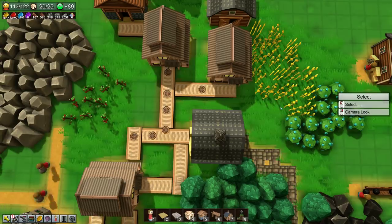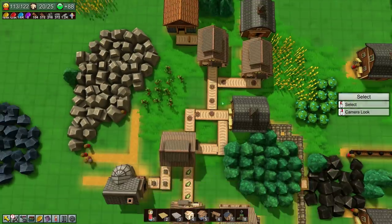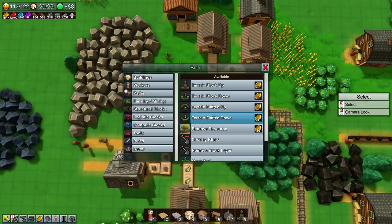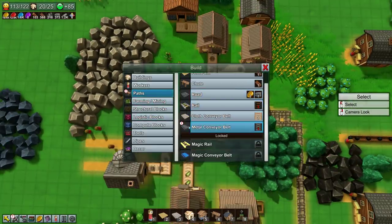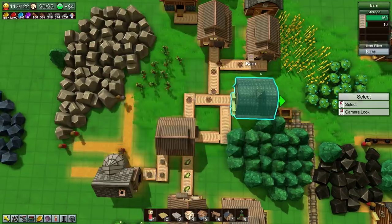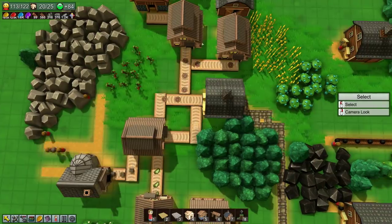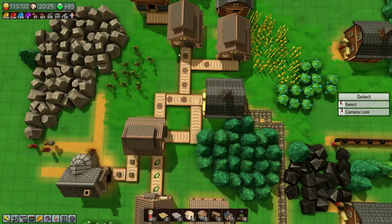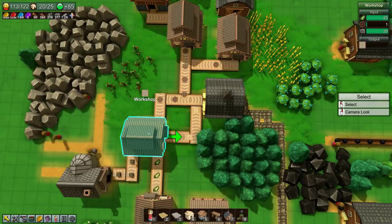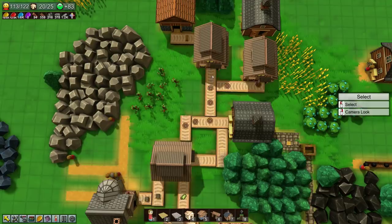It might get a little bit backed up there. There are faster belts that we get — I don't think I have them yet. Let's just see. Oh, metal conveyor belt — we can actually start making these. These are much faster. It seems to be kind of working. I guess I could have two lines instead of one going into the workshop, just for safety. I think I'll do that.